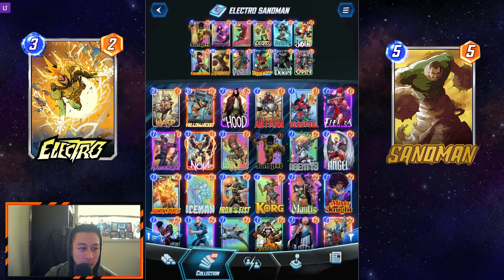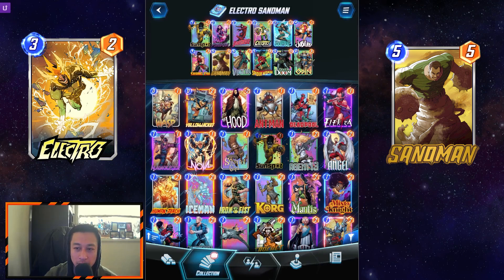The many ways to approach this deck — basically turn 2 Daredevil, turn 3 Electro, turn 4 Sandman, turn 5 Doctor Doom, and then ending it off with Odin at the end to spread more power.